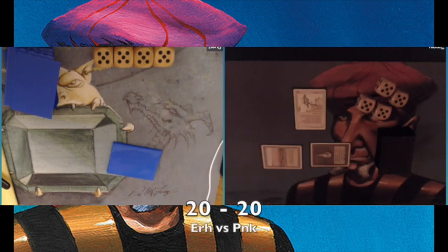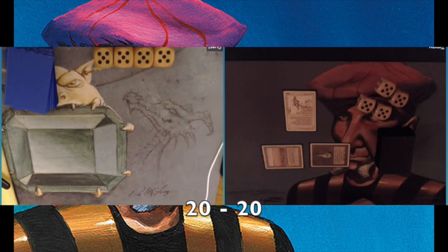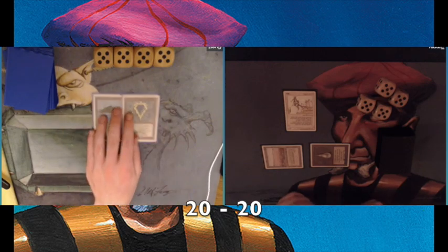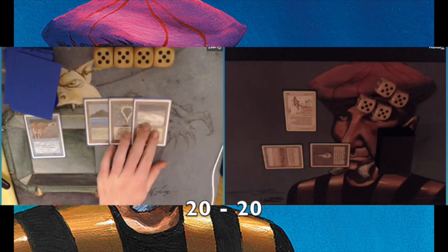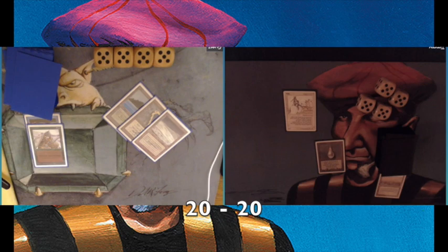Game number three is about to begin. At least I get to start. Look at my start — that's pretty nice: a Savannah and a Mox Pearl into a White Knight turn one. That's pretty cool. My opponent plays a tropical island, a Mox Sapphire, and then a Time Walk. Here I am feeling really happy about my turn one — and look at this, he's just ruining it for me.